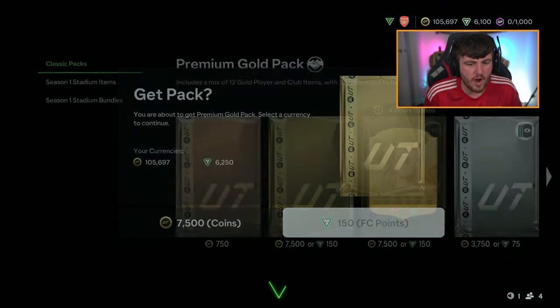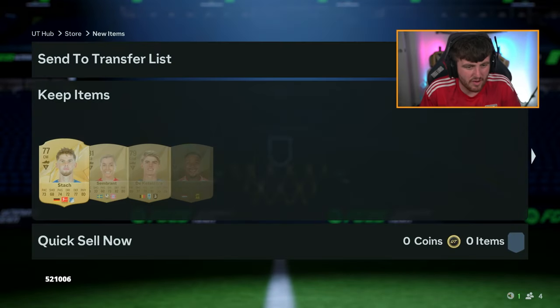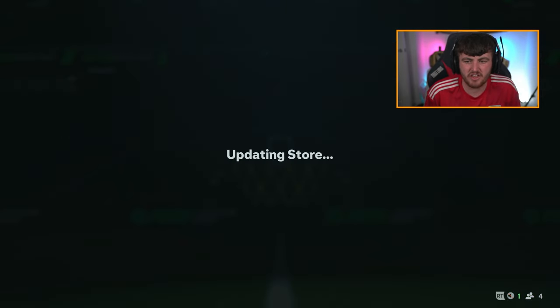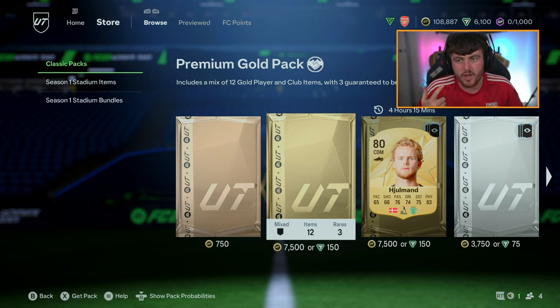This is the halfway mark - 6,000 points opened. So far, no walkouts. Best pull has been probably Udogi. After discarding this pack we're at roughly 108,000 coins. So if it goes the exact same, we'll be at like 216,000 coins from 6,000 points time. But we obviously have a bunch of players on the transfer list to sell, plus consumables as well. So I predict we'll probably end up at about 140k to 150k with the stuff we've still got to sell.